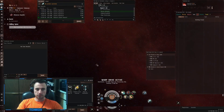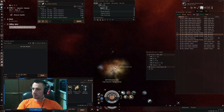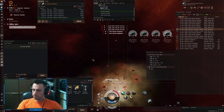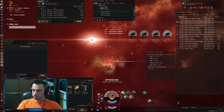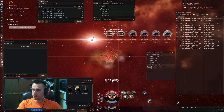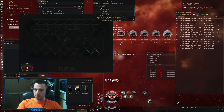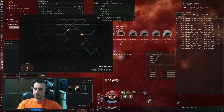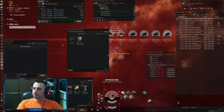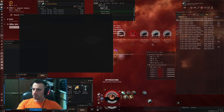Hey guys, I'm warping to another Angel Gas processing site. We will of course hack it while tanking the site. We can put drones out or at least try. Let's hack the first container — first container is worthless of course. Let's go for the second.